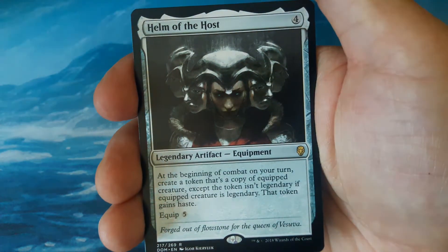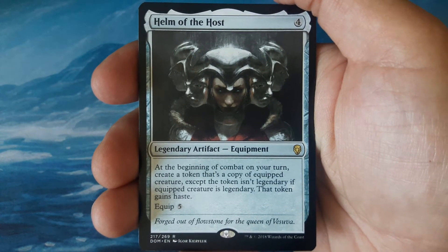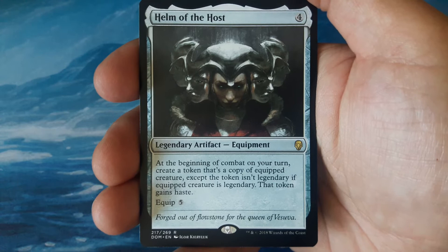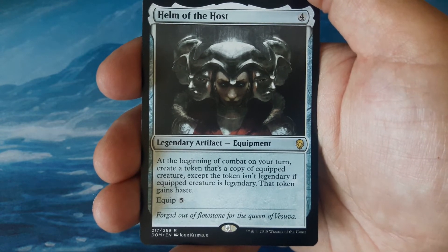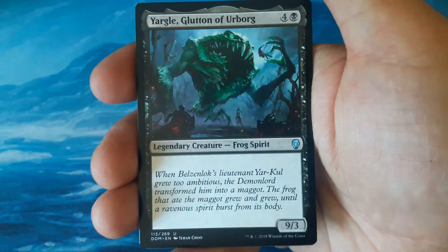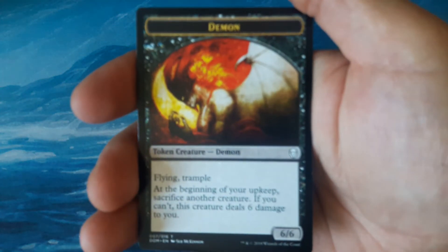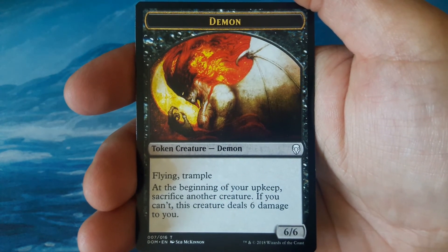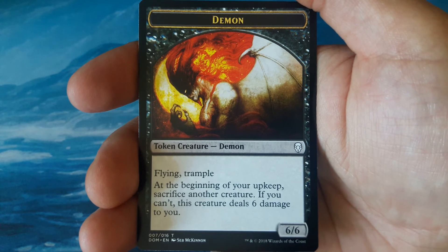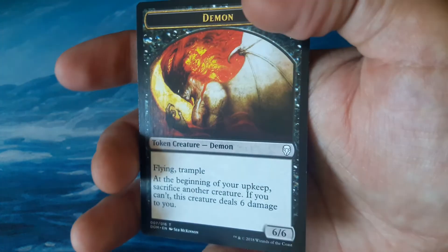Our rare is Helm of the Host — four to cast. At the beginning of combat on your turn, create a token that's a copy of the Equipped Creature, except the token isn't legendary if the Equipped Creature is legendary. That token gains Haste. Equip for five. We also have a Yargle, a mountain, and a Demon token — I haven't seen one of those. Holy mackerel, I think that's the first one I've ever gotten in Dominaria. Flying 6/6 with Trample. At the beginning of upkeep, sacrifice another creature; if you can't, this creature deals six damage to you.